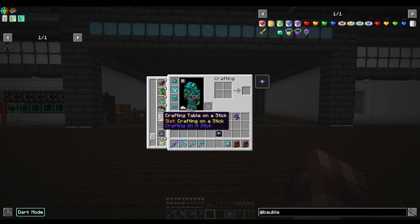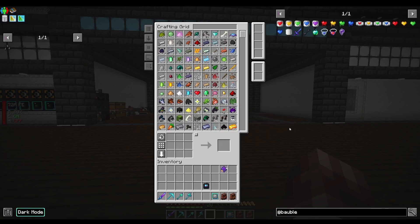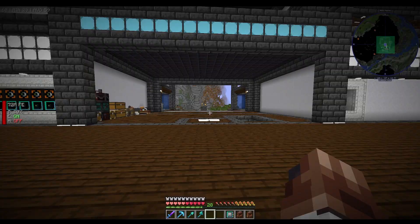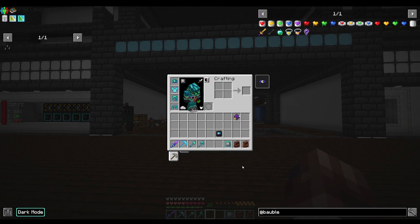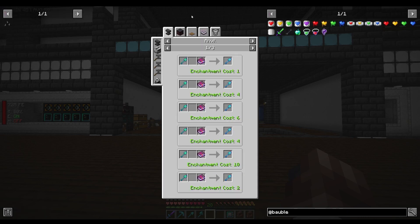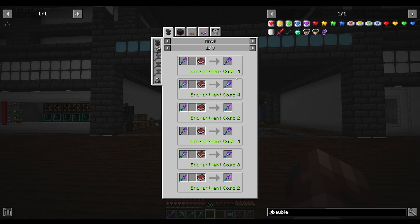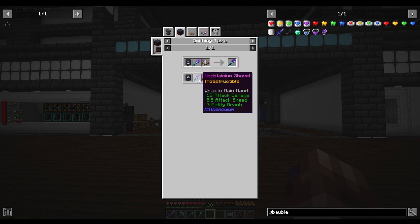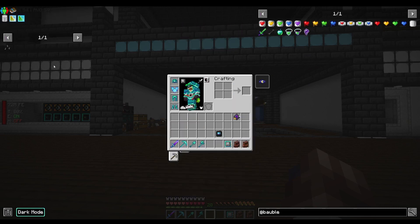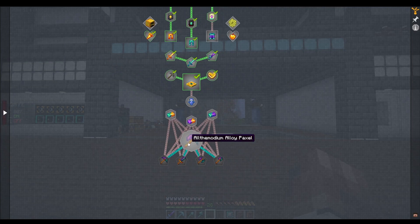I also put our wireless crafting grid into a curios slot — it's set to Control G by default so we can just access it without taking up inventory space. I still don't know why I have a shovel and axe since our pickaxe does everything. But apparently further down the line we can make a paxel, and I think everything makes a paxel — we do need all the tools at some point.